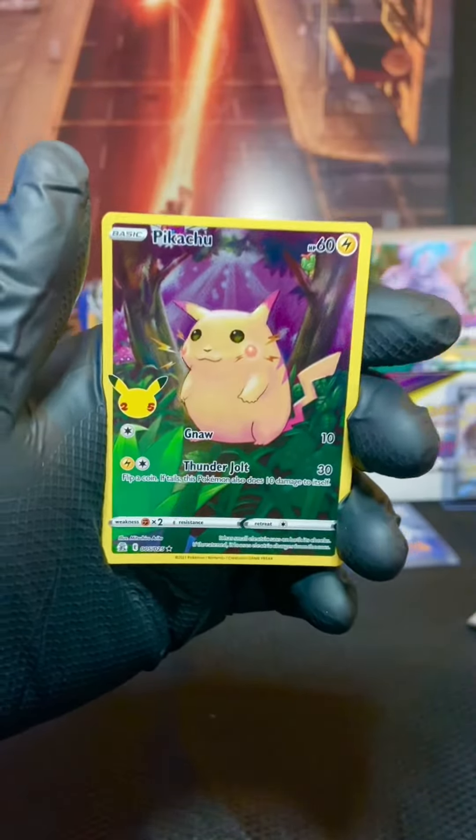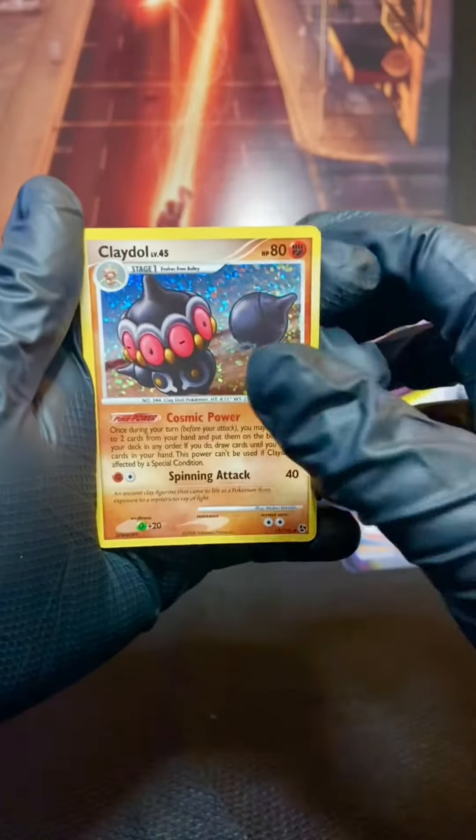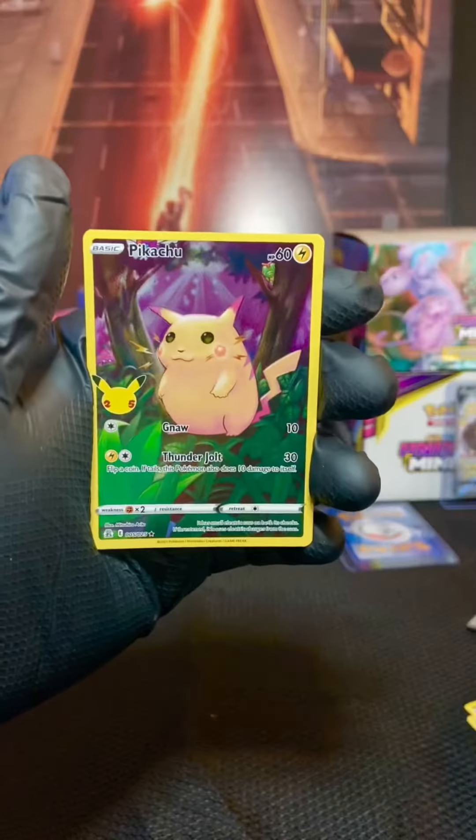And then a Pikachu — I'll take it, I have two of these already. So just to recap in this pack, I got a Claydol, a Reshiram — don't know how to pronounce that — and a Pikachu. Thanks for watching.